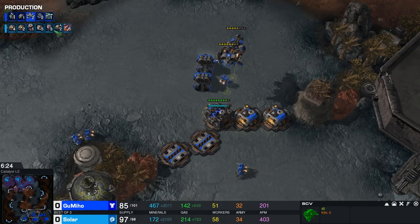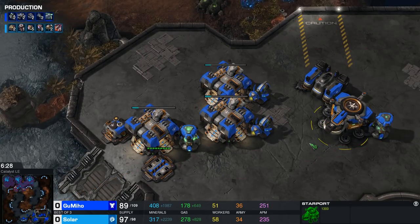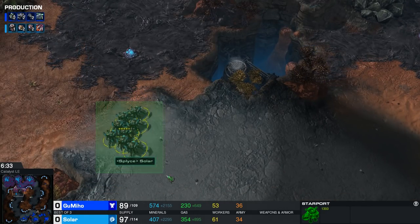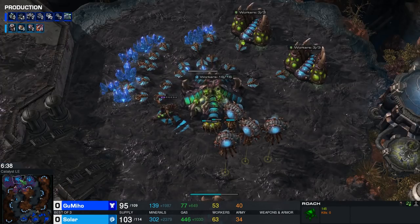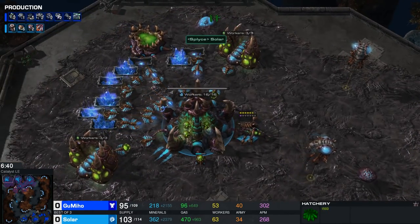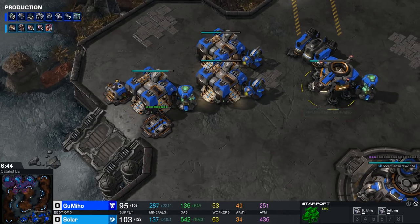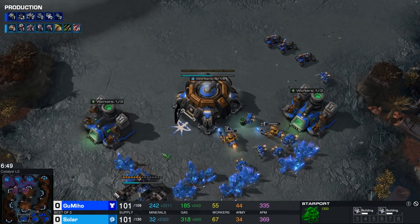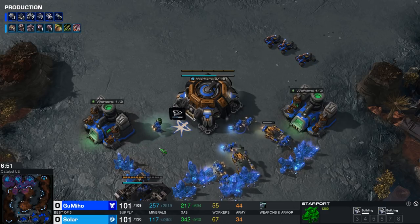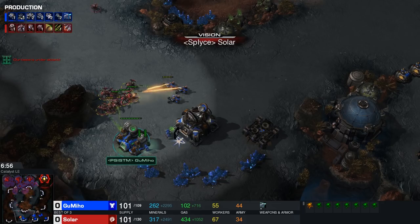Double Thors immediately coming up for the Terran player, and I wouldn't be surprised to see double Medivacs out of this Starport shortly. In the earlier stages of the game, Solar is not really going to have a lot of flying units. He is going up to a Spire right now. Usually these Medivacs can have a field day microing the Thors back and forth, getting rid of important tech structures. Of course, Solar knows who he's going up against right now.